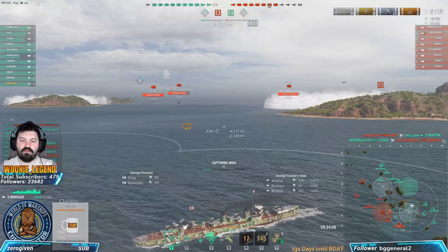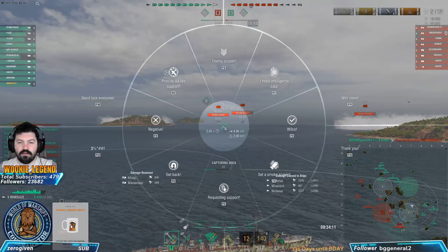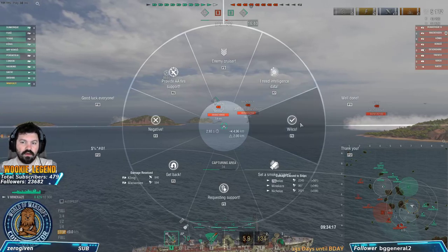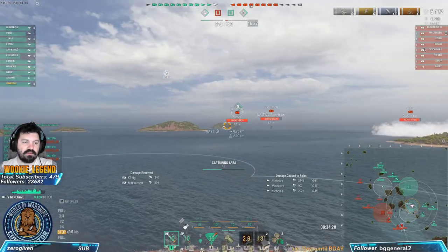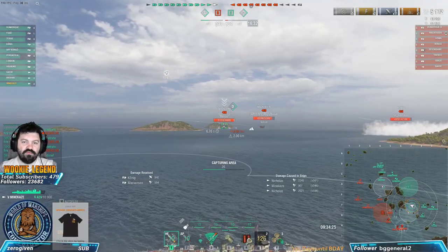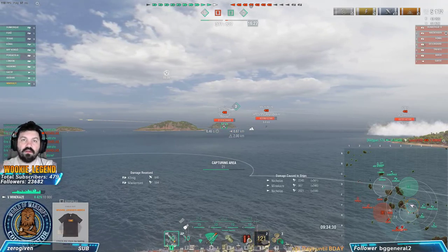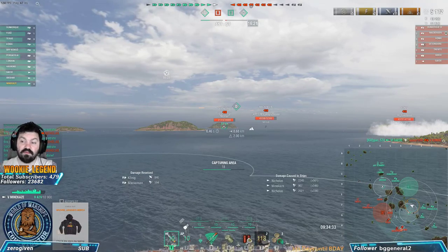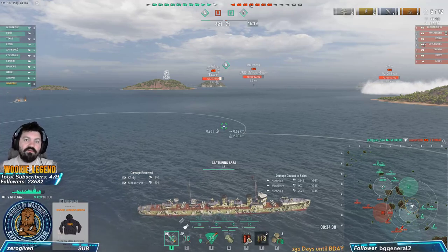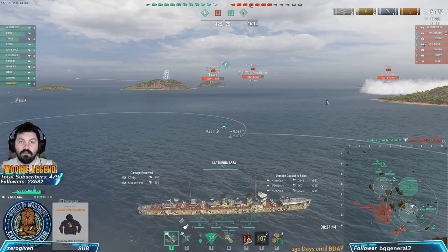Use your F keys - F11 or F12 for well done or thank you. Hold B to see all the F key options. Press F3 to target something and hopefully your team is paying attention - it pings the minimap so everyone on your team can see. You're capping and you want certain threats gone first. Cruisers can counter you, so priority is: DDs first, then cruisers, then battleships.